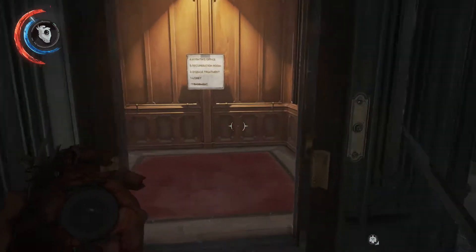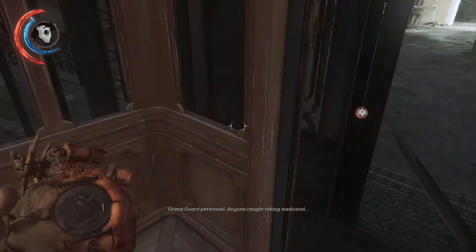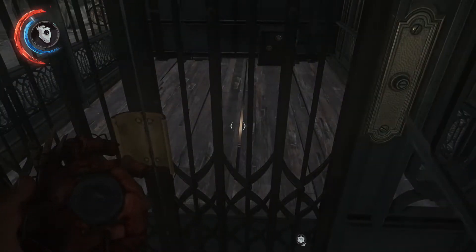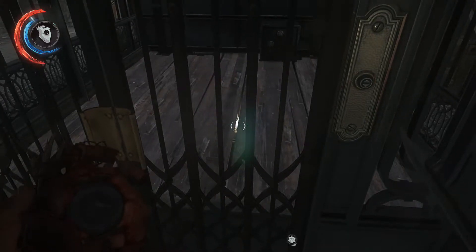But there's this elevator here. Let's send that up to floor 2, and when it goes up you can see the bottom of the elevator floor is wooden and there's a light shining through.